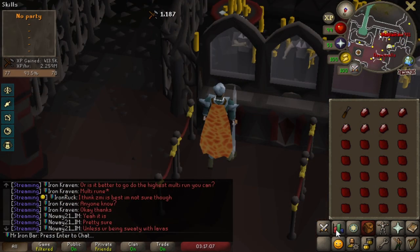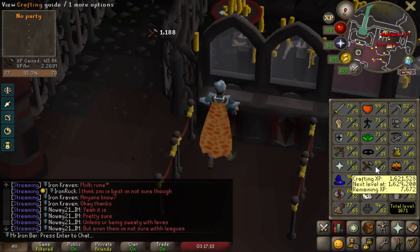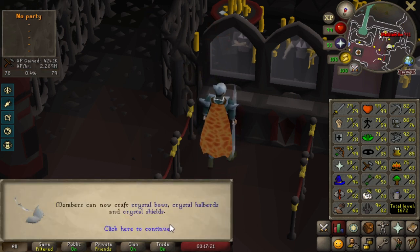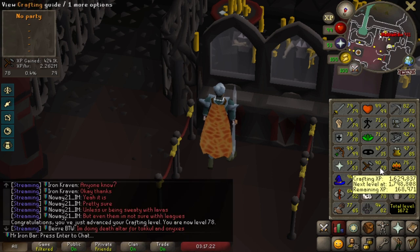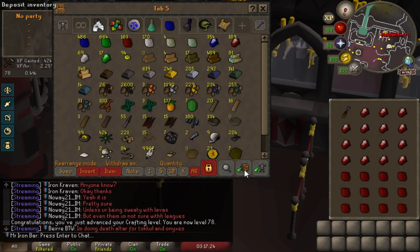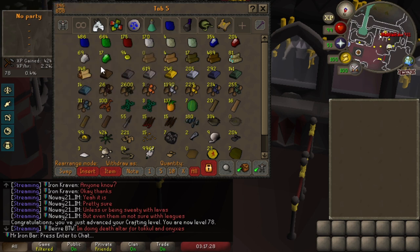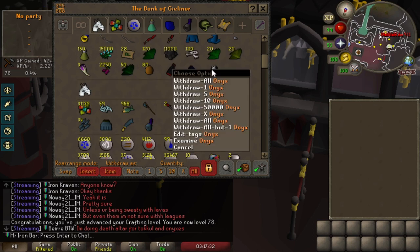So crazy — I've had a few days to play and the XP rates are just nasty. Not even like Twisted League — it's so much crazier than Twisted League. I'm already at 90 crafting boosted pretty much, and I still have so many emeralds and jewelry left from the Gauntlet. This is insane. Let's go ahead and make this Fury.